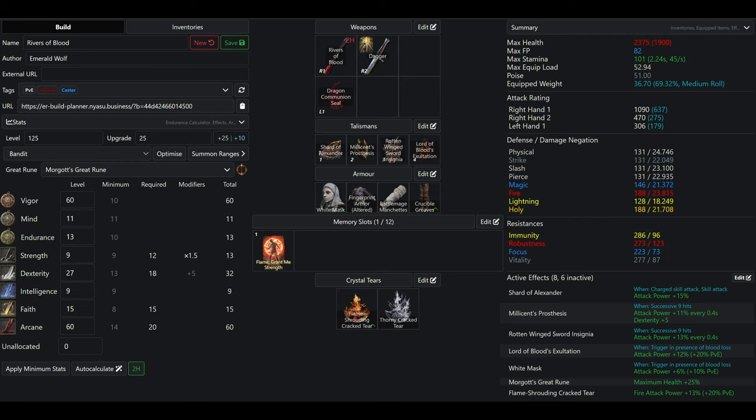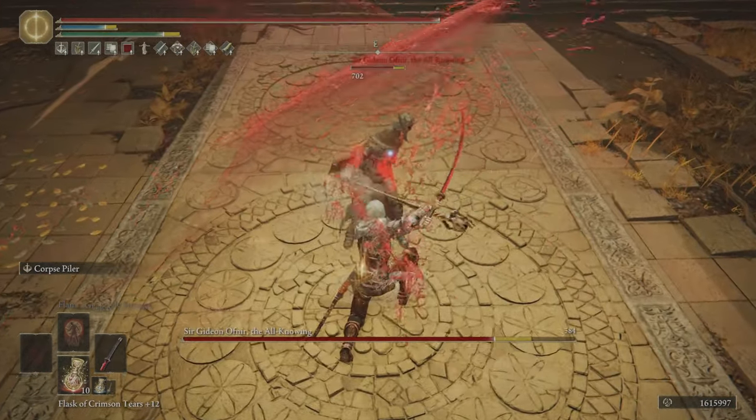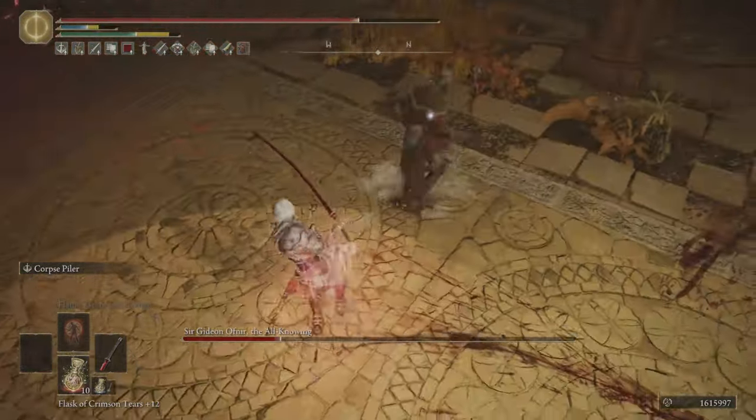We have 9 strength, boosted to 13, since we're two-handing the Rivers of Blood to save on stat points. We have 27 dexterity, boosted to 32 with Millicent's Prosthesis, and that provides us optimal scaling with the Rivers of Blood. We have 15 faith for Flame Grant Me Strength, providing a 20% increased damage to our physical and fire damage. And we have 60 arcane — that is the status soft cap and the physical damage soft cap for arcane — which is going to provide us the most damage from the Rivers of Blood.